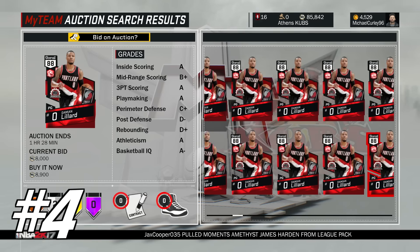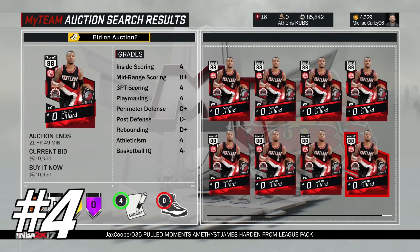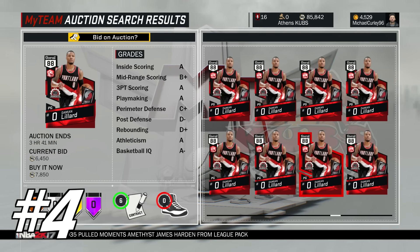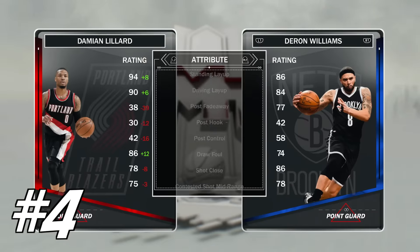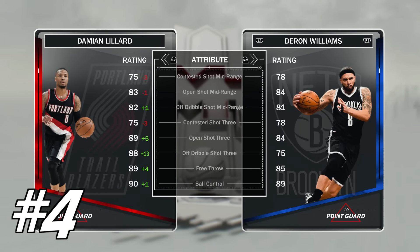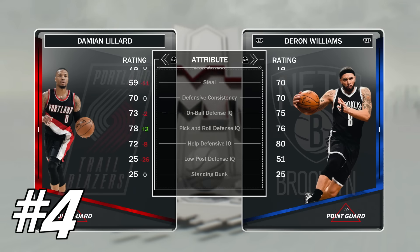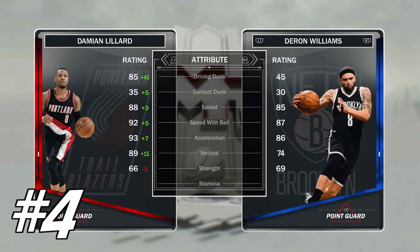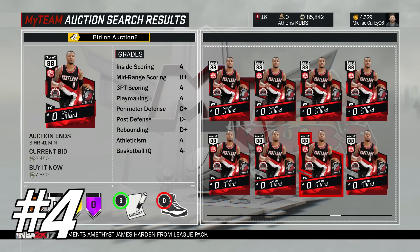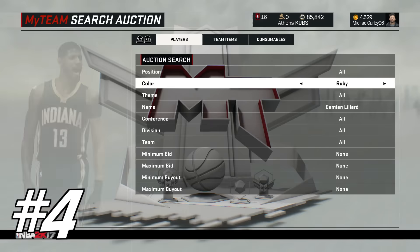At number 4 we have got Damian Lillard's Ruby card. I've actually only ever used a Sapphire because I only sold my players and got MT the other day. But this card is less than 8K. Look at these stats — really, really good. 89 open shot 3, 88 off-dribble shot 3, which is extremely good. He's got a driving layup of 85, speed of 88, acceleration of 93. Offensively, this card is probably the best Ruby point guard. When TJ used him against me, he dropped about 40 points and I just couldn't stop him. When its price goes down to about 5K, I'm going to pick it up.